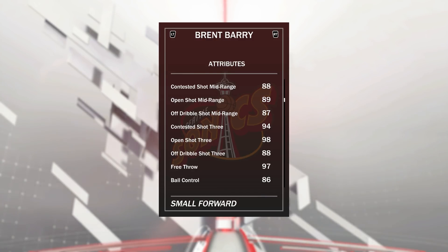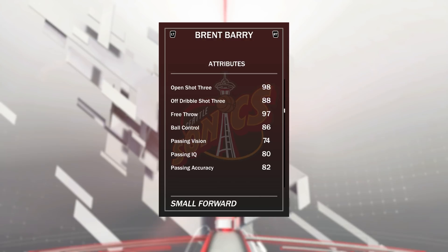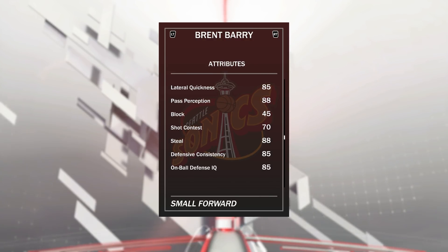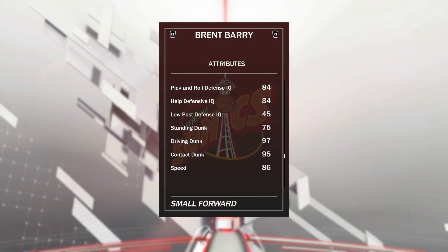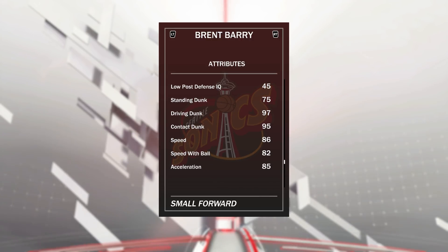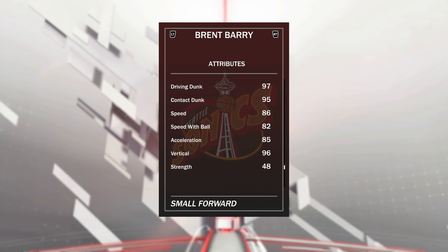His rating feels like maybe an 85 shot three, not a 98 like the rating suggests. 97 free throw, doesn't miss. He can speed boost, 86 ball control, decent lateral quickness, great steal of 88, decent on-ball defense. He's also got a 97 driving dunk with a tendency of 100 — he jams on everybody. 95 contact dunk, speed of 86, speed with ball 85, acceleration not bad at all for a small forward with 96 vertical — an absolute beast.